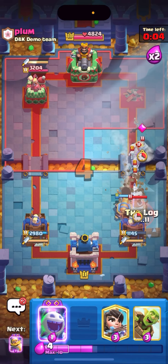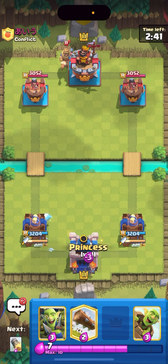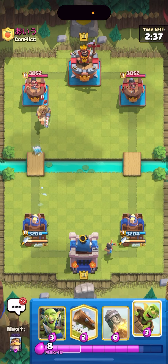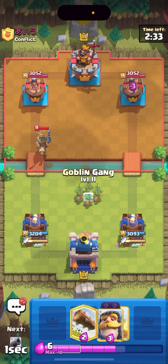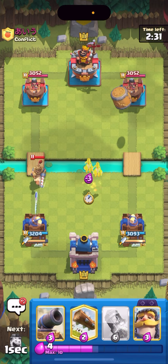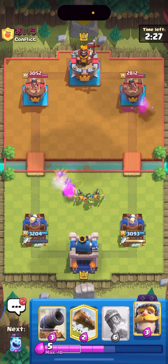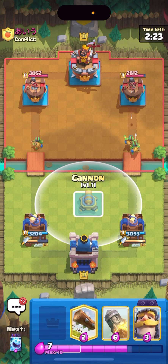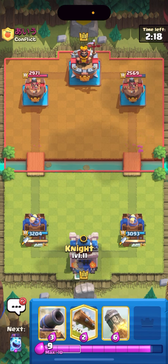We're in the next game. Princess in the back — he does have a prince. I can just barrel on the right then and I'll goblin gang right here — he can't kill the goblin gang because he just used arrows. He has a zap as well so it's probably gonna be double prince. I'm assuming his win condition is gonna be goblin giant or a giant. I'm just gonna cycle my knight in the back until I know exactly what he's playing.